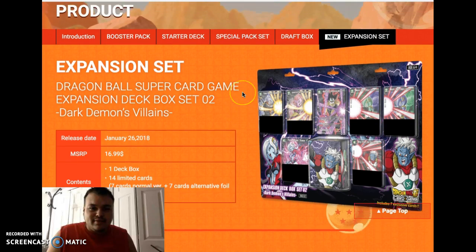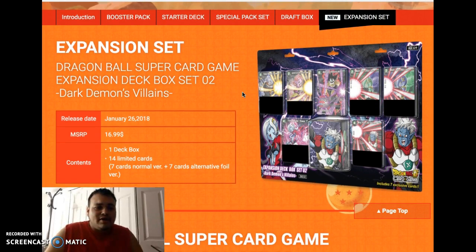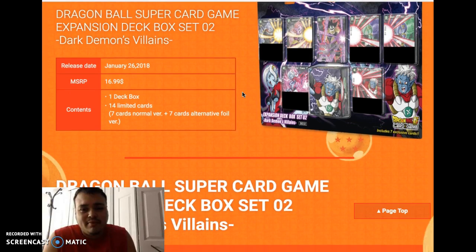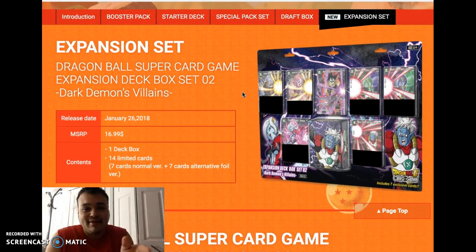For the next expansion set, we have the Dark Demon Villains. This particular set is from the game Xenoverse — Xenoverse 1 and 2. Phenomenal Dragon Ball Z games, though nothing like Budokai 3 or Budokai Tenkaichi 3. The characters were okay. But if you don't like these characters, you've got to deal with it.